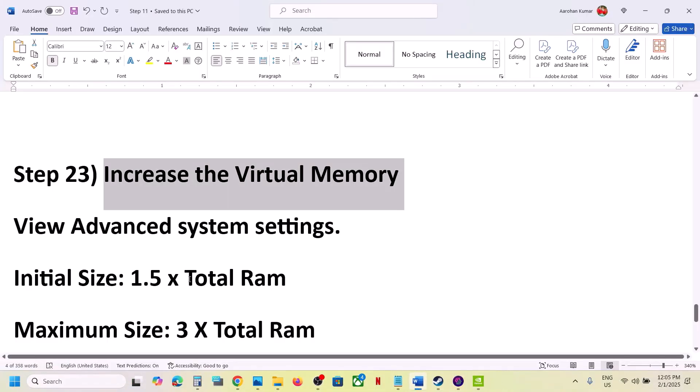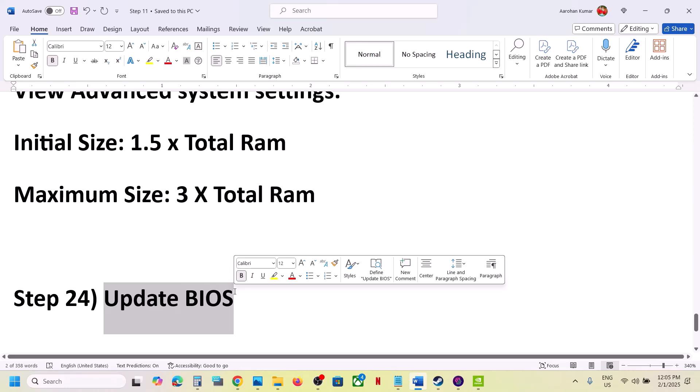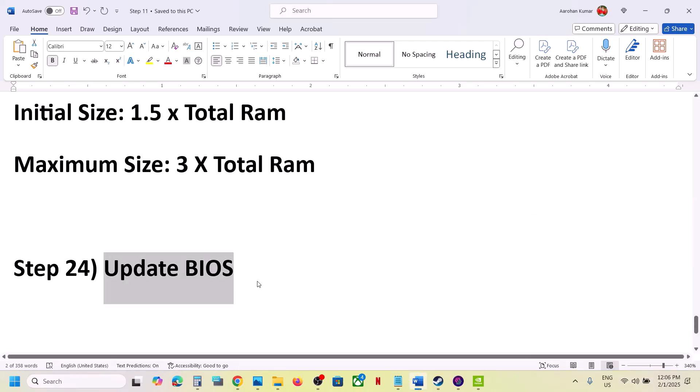The next step is to update the system BIOS. Go to your system manufacturer's website, select your model number, and update the BIOS. If you are using a laptop, make sure the charger is connected when updating the BIOS. After the BIOS update, log in to the computer and then launch the game.